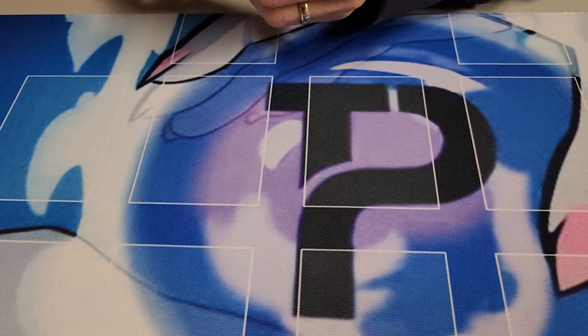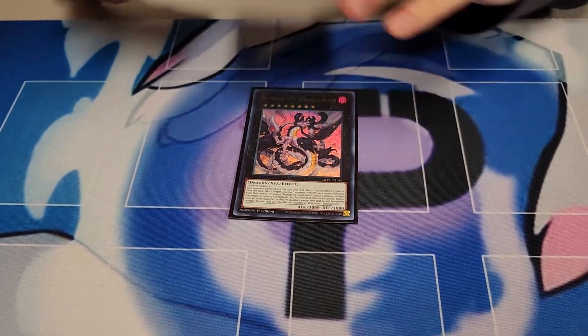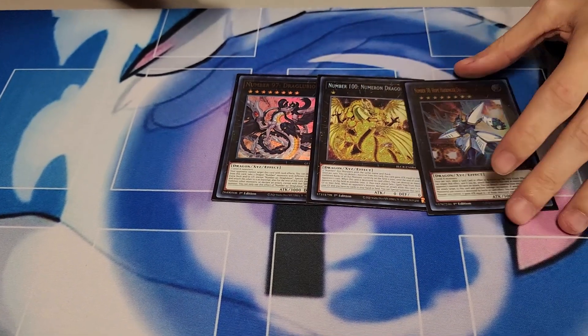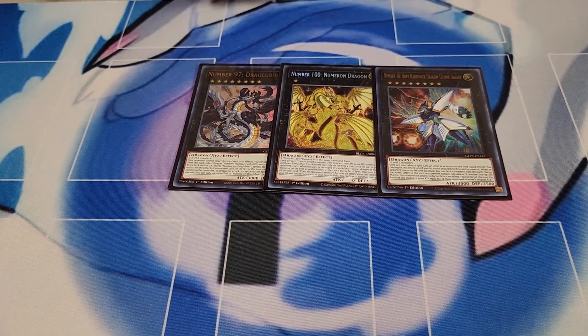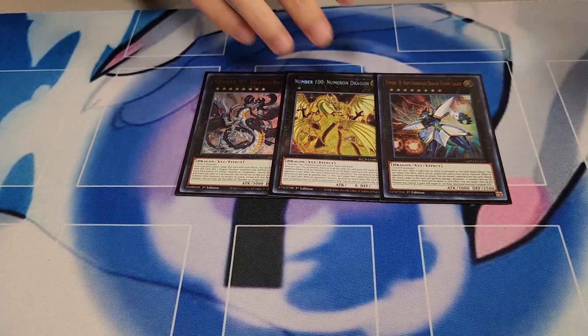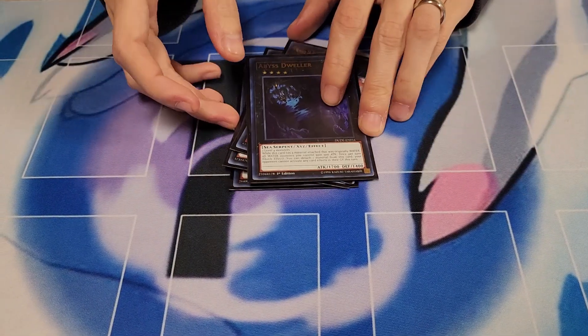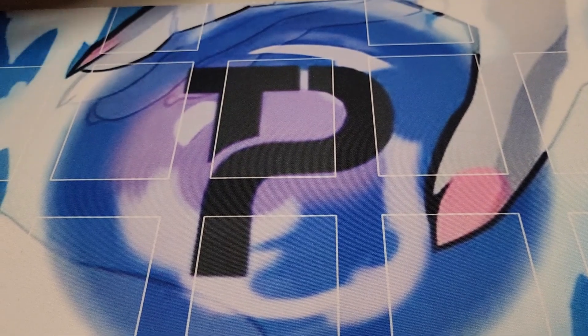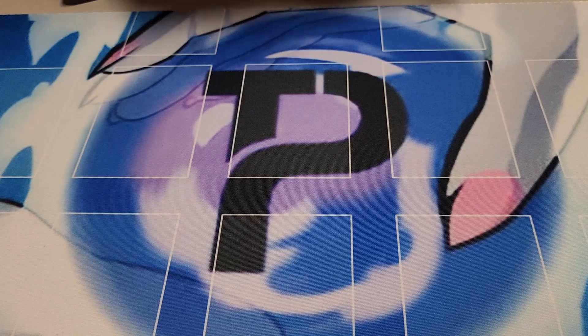For Xyz, I'm playing the Number 97 package — Number 97, Number 100, and Titanic Galaxy — just so that when you have two level 8s on board you can go for a 9,000 attack monster or a Spell and Trap negation. There's a lot of level 8s in the deck. Lastly, I play Dweller to shut down the graveyard, which you're already kind of doing because of the D-Shifter and Dimensional Fissure.